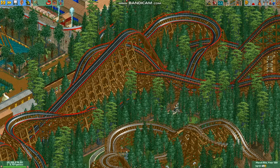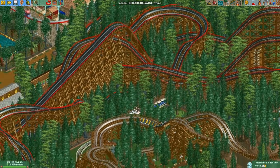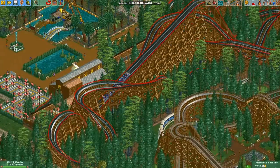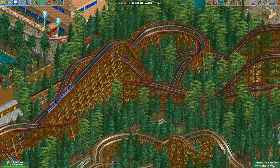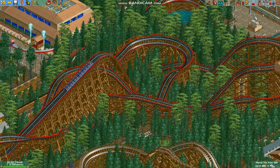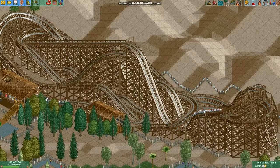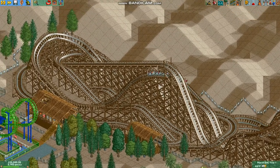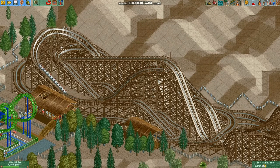And there are some wooden coasters that sort of act as both — they're more long than wide, and they also go over themselves, just like Comet at Triple J World in my own park. Some examples I can think of are Comet at Waldameer Park, which is partially where this Comet gets its name from, and there's also the Coney Island Cyclone, which can fit into this category.